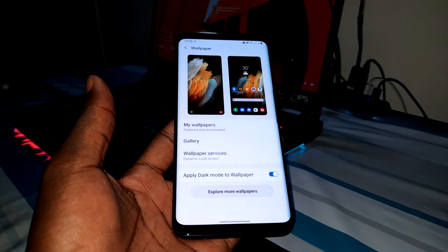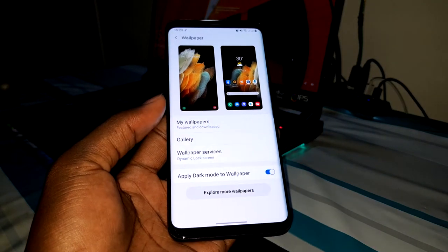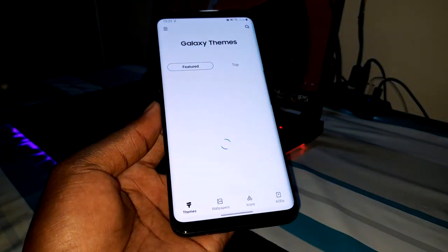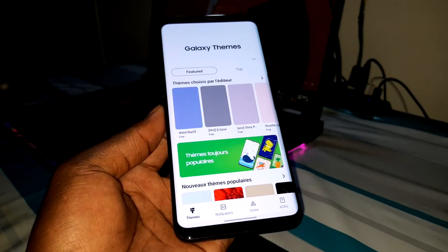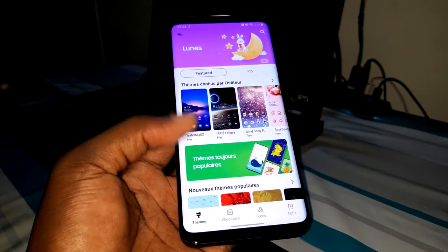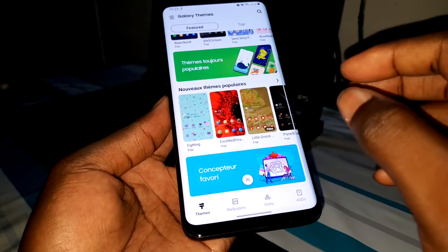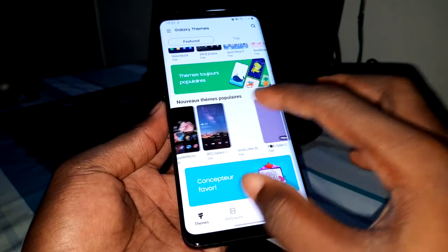Go to the wallpaper section — you have all your wallpapers here. You also have the opportunity to click on Themes. Let's check for something different. Welcome back to the Galaxy Themes store. Let's search for some new themes.